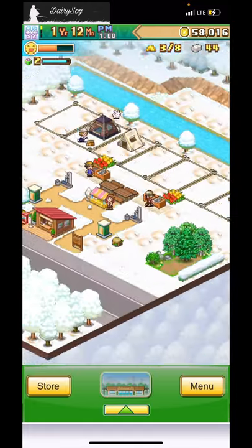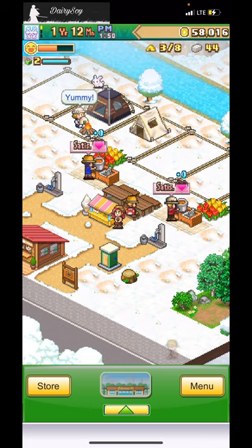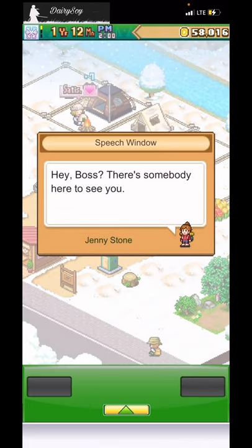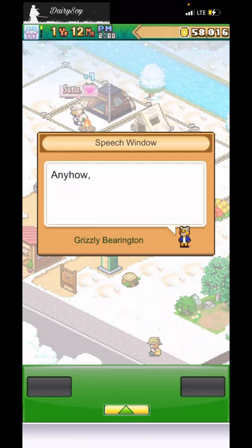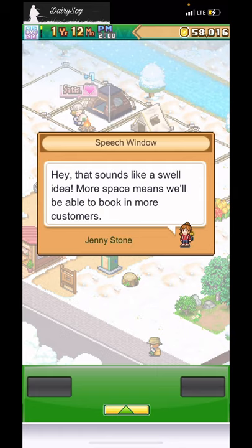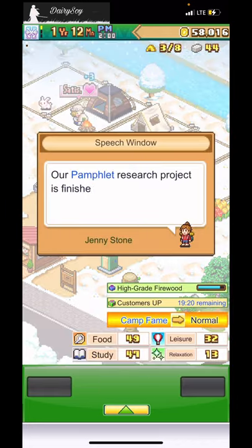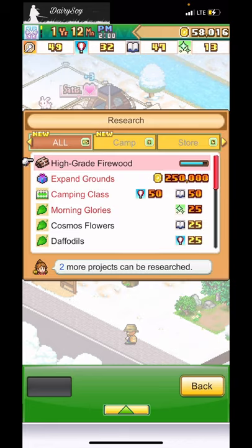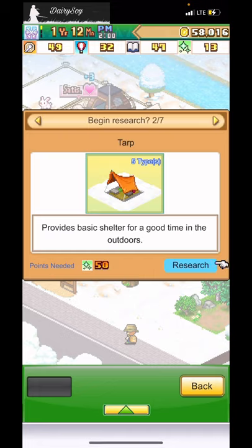There's a 50k item I'm not sure about. My main goal right now is getting my popularity up. A construction guy named Grizzly Barrington visits: 'This is a great camp but it's a little small, don't you think? If you want to expand, give me a call — I'll give you a good deal.' More space means we can book more customers! You can expand from the research menu for 250k.